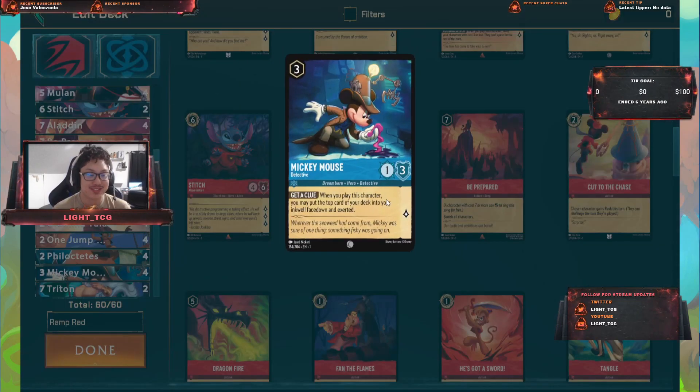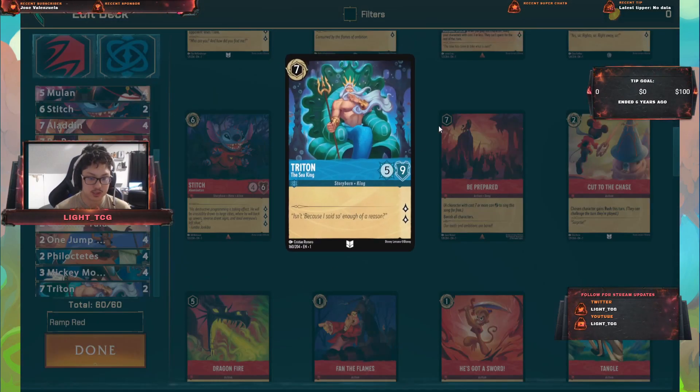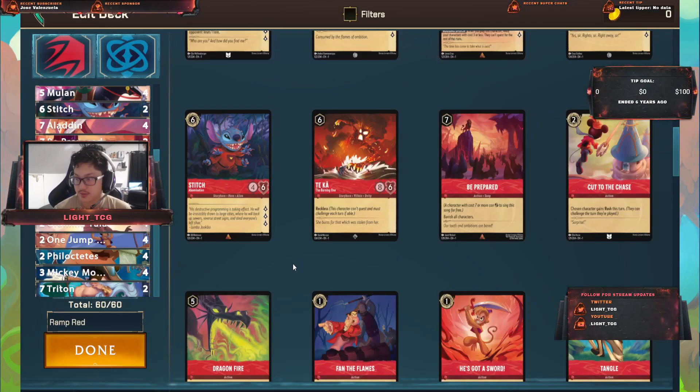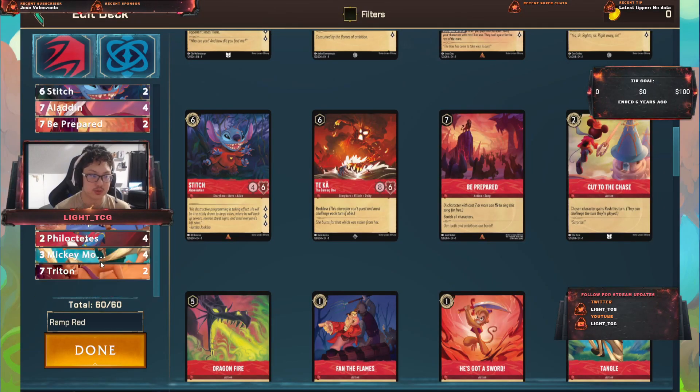I have 4 Mickey Mouse Detective. This one can be inked after play, and it has a good shield. It's an on-play ability, so as soon as you play it — boom — you go from turn 3 straight into 4 ink. Then I run 2 Tritons — just high cost, high shield value. You can take most attacks, but your opponent will want to try and take those out. Especially when you have Mulan on the field, she's at 3 lore.